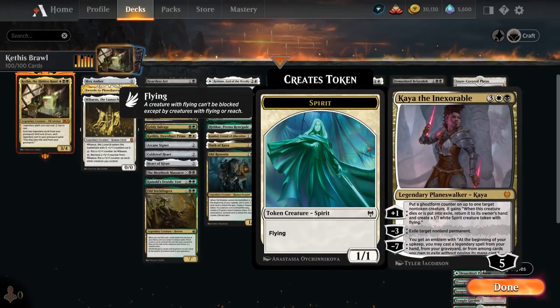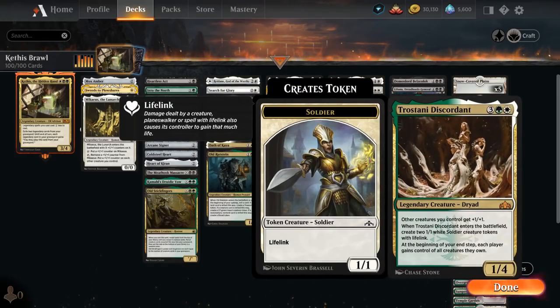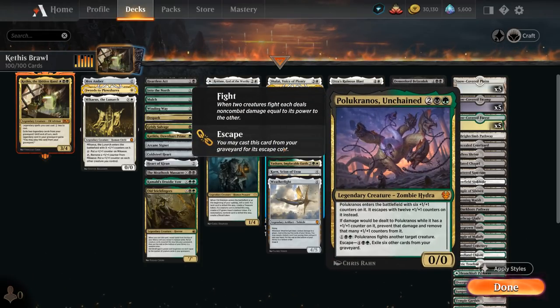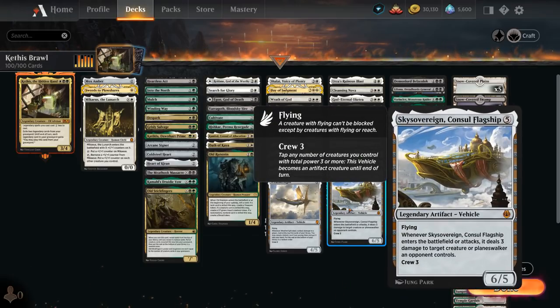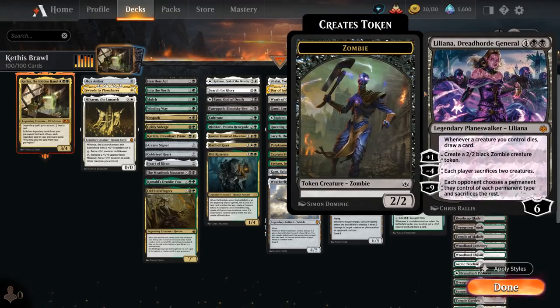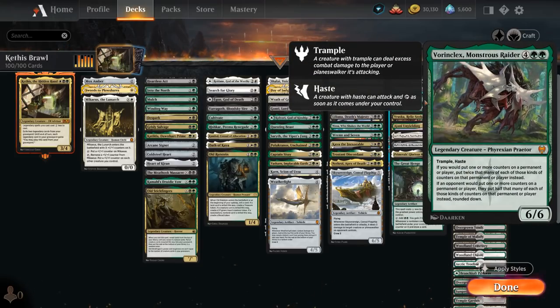Kaya can protect our creatures with the plus-one and exile non-land permanents with the minus-three. Trostani makes creature tokens and gives other creatures +1/+1. Nethroi Apex of Death can be mutated for 7 mana, returning any number of target creature cards with total power 10 or less from our graveyard to the battlefield — great synergy with all the self-mill effects and particularly with creatures like Polukranos that have zero power but are very effective. Sky Sovereign Consul Flagship deals 3 damage to a creature or planeswalker when it enters or attacks. At 6 mana, Demon of Loathing provides card advantage on a 6/6 flying trampler. Liliana Dreadhorn General makes each player sacrifice two creatures, provides card advantage when our creatures die, and makes 2/2 zombie tokens. Vorinclex Monstrous Raider doubles counters on our permanents including planeswalker loyalty — possibly ultimating them right away — and halves counters on opposing permanents.